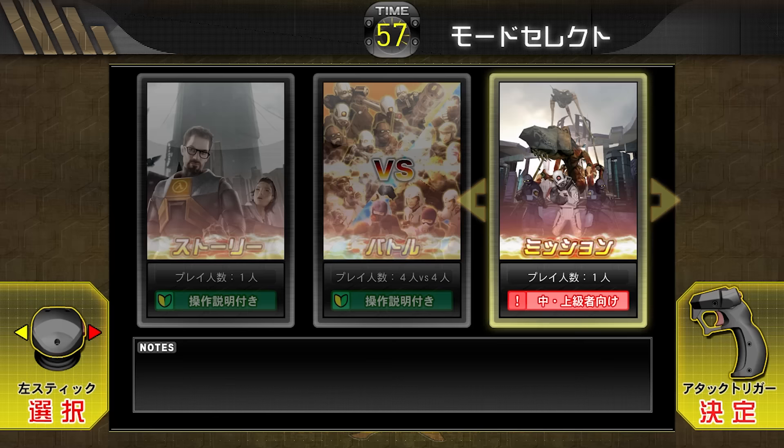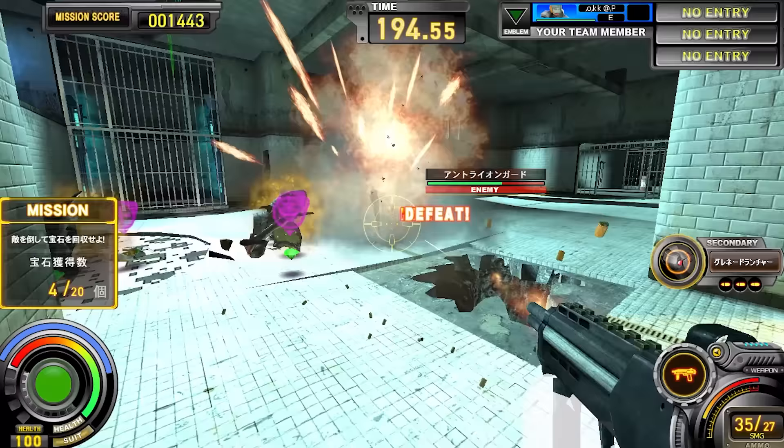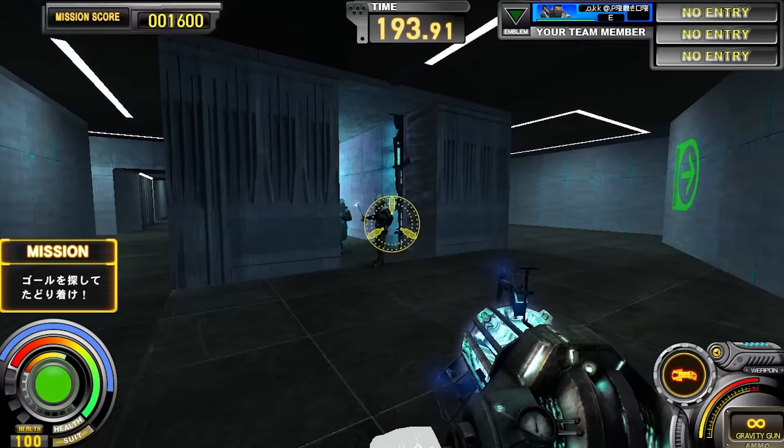Lastly, there's the Mission Mode. It lets you play through 3 distinct missions. You pick the character you want to play as, select the mission and play. The first mission is basically killing antlion guards and collecting gems from their dead bodies — once you have enough gems, you pass the mission. Mission 2 is just destroying zombie houses with explosives; it's kind of fun. You destroy all the houses and you pass. Mission 3 is a run-and-gun type level: you start from point A, kill a bunch of things in between and reach point B. You pass the mission.